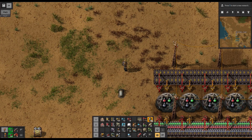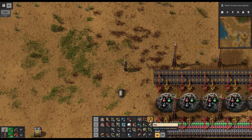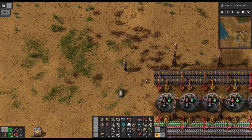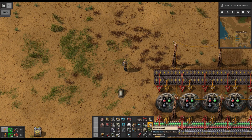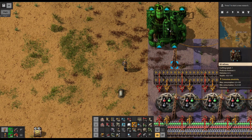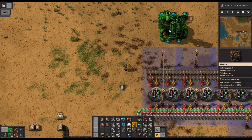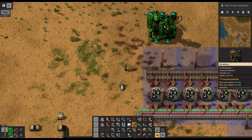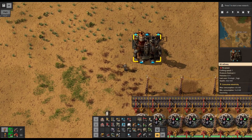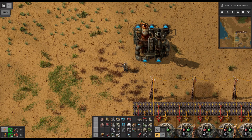Our pipes are of course the basic element — they're basically going to move around our materials much like our transport belts do currently with solid items. The pipe to grounds in particular, we're going to need a lot of those. Then refineries — oil refineries — they're much like the furnaces that we've been using so far. They're going to take our raw material, crude oil in this case, and turn it into something that's much more widely and in higher volume useful in the factory.